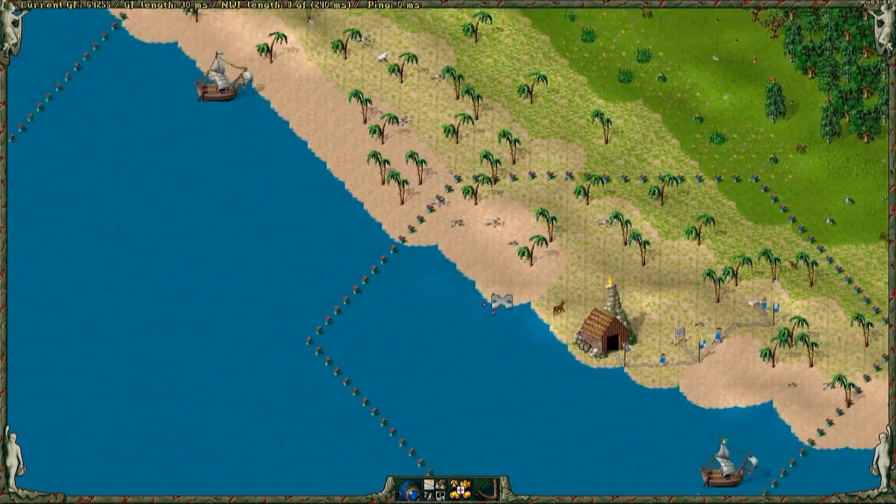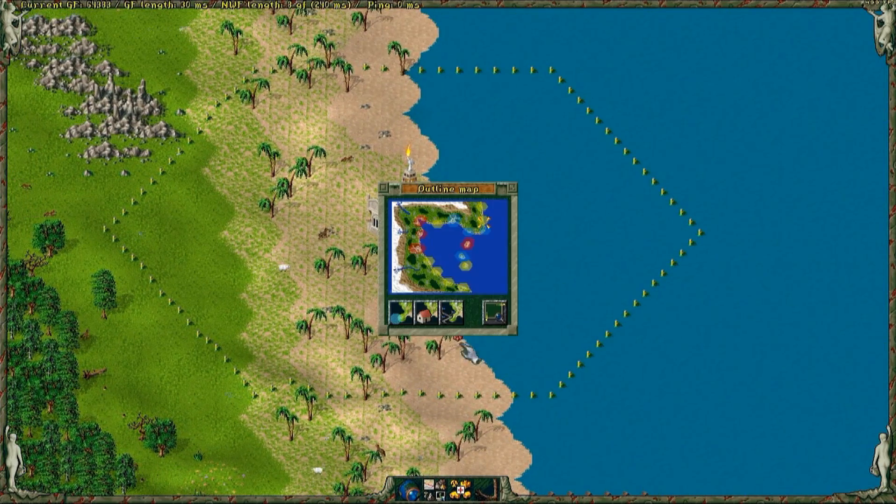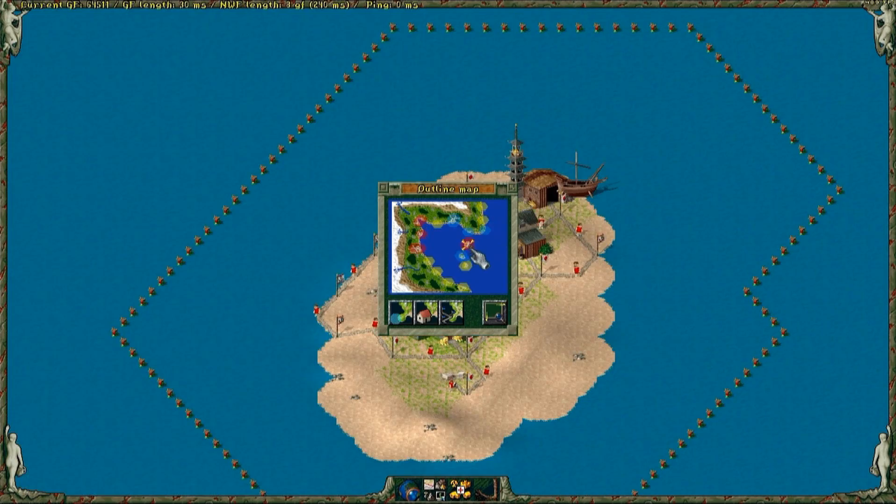Even when attacking with ships, you always need military installations, such as guard houses, watch towers and fortresses. Without them you cannot attack.